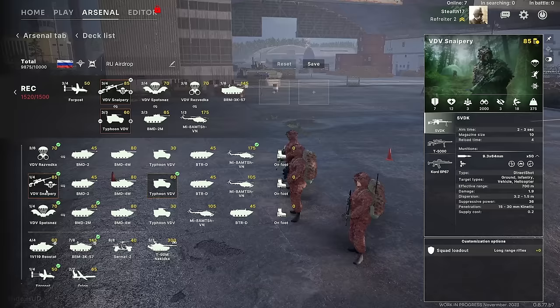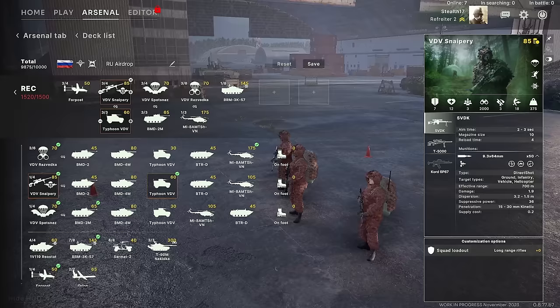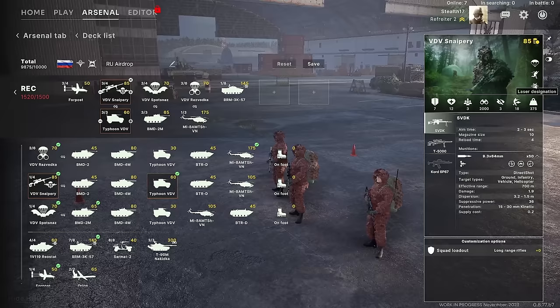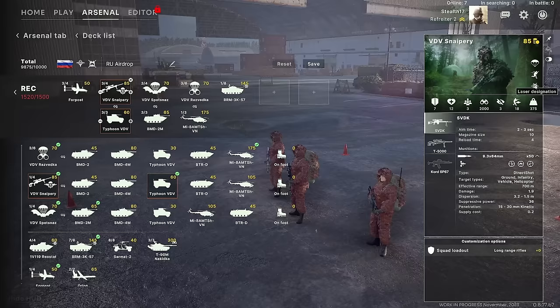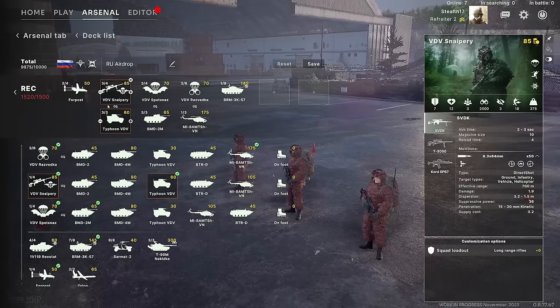Next we have the Vidivit Snipery — sniper units, as the name implies. You've got long-range rifles or the suppressed loadout. Most importantly, I'd say about the snipers, is their very high stealth value, which means detecting these guys is going to be very difficult. They also have a laser designator, which allows you to call in laser-guided strikes such as ones from smart bombs from aircraft. Both the base Razvetka and the Snipery have this laser designator.